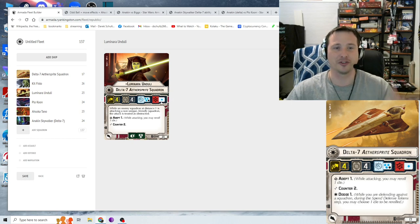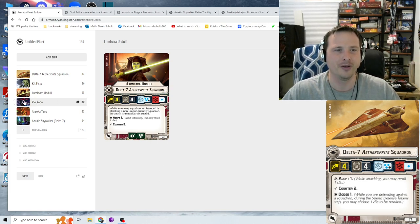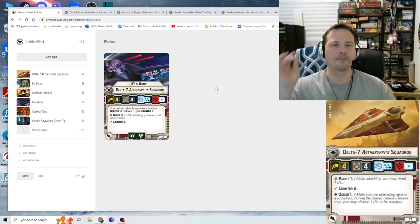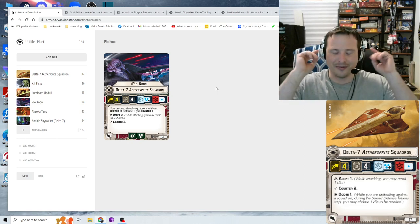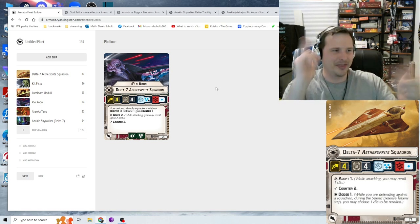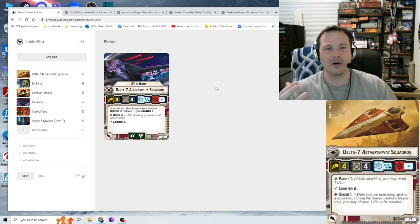Even after blasting away all their escorts and shooting Luminara directly, Adept 1, Counter 2, Brace, Scatter, and four hull still makes her tough to chew through. Now Plo Koon — also unique with a commander card version — is 24 points with Brace and Scatter. They have Adept 2 and Counter 2 with no Dodge. Their card effect: non-unique friendly squadrons without Counter at distance 1 gain Counter 1. So you see a lot of squadron balls built around V-19s with Luminara and Plo Koon in the middle.